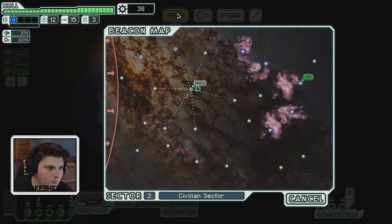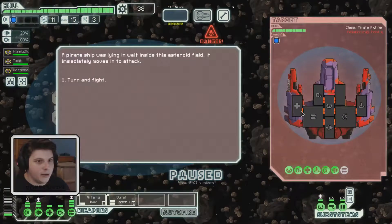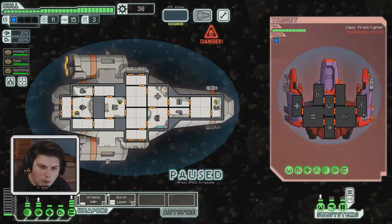Let's fix our hull — that's a good idea. I think we can go down here, up here, back to hit the store, get some loot, then hit this node — hopefully the big red rebel wave doesn't get to us in time. We go there — technically backtracking. Oh god, we have meteors! This ship looks really powerful. A pirate ship was lying in wait inside the asteroid field and immediately moves to attack.